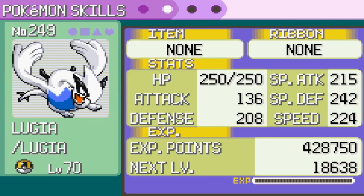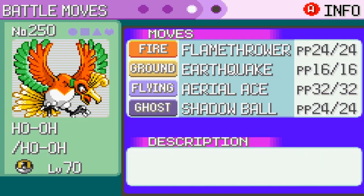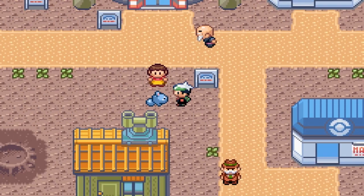For Lugia, I gave it a Modest nature, gave it Psychic, Thunderbolt, Ice Beam, and Hydro Pump. And finally, for Ho-Oh, I gave it Flamethrower, Earthquake, and Shadow Ball with an Adamant nature, with max Attack and the rest split between Special Attack and Speed.